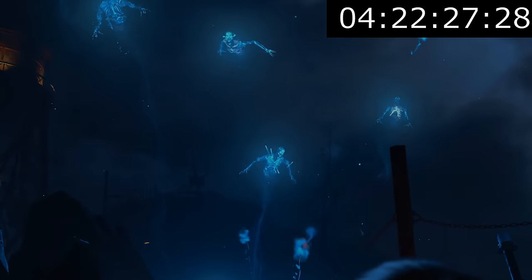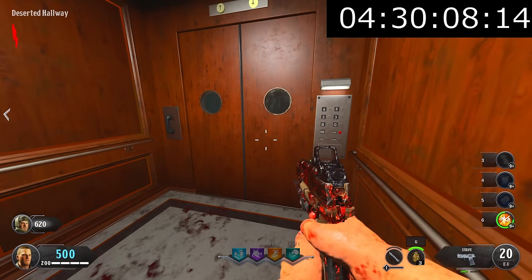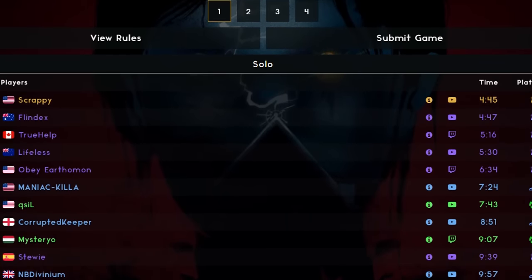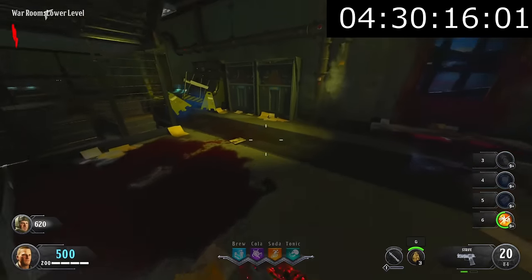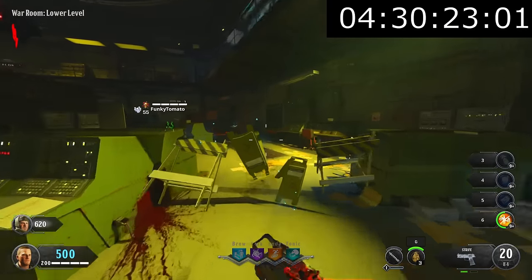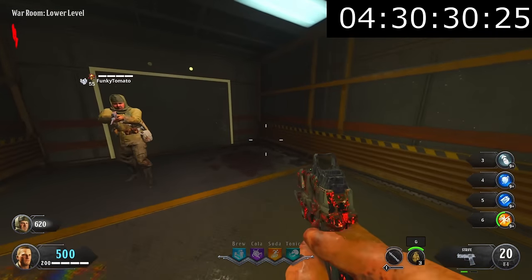Classified is a weird map for this video — technically the ending cutscene is achieved by reaching round 150, which would be literally impossible to do in under 12 hours. However, the easter egg speedrun for Classified on Zombie World Records isn't the round 150 easter egg — it's the much more obtainable Cold War Remedy easter egg, where all you have to do is obtain the free Winter's Howl. Some people don't even include Classified when going for all the Black Ops 4 easter eggs. Either way, we count this as the easter egg and so does Zombie World Records, so let's get into it.